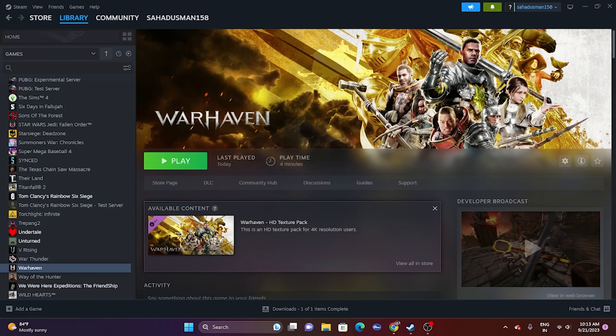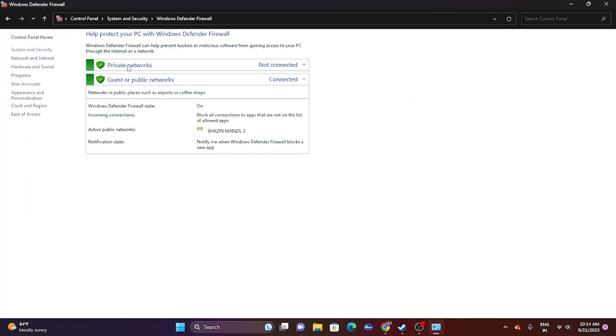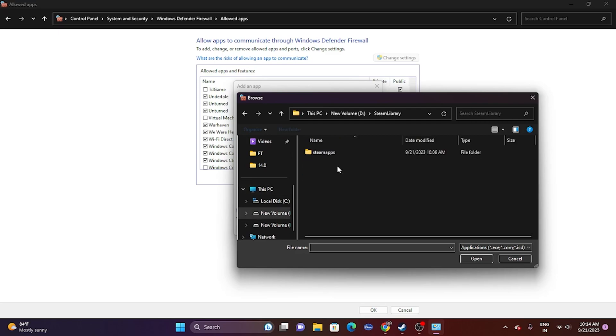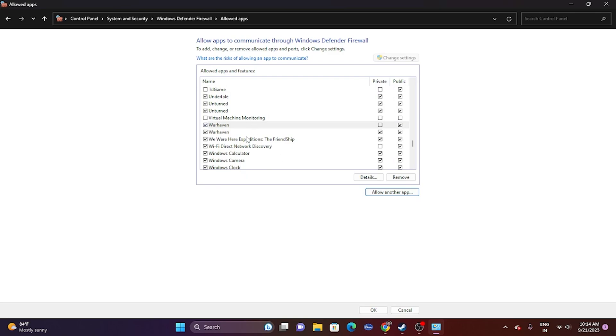Next, allow the game through Windows Security. Go to Control Panel, then System and Security, then Windows Defender Firewall, and click 'Allow an app or feature through Windows Defender Firewall.' Scroll down to find War Thunder and make sure both Private and Public are checked. If it's not listed, click Change Settings, Allow Another App, Browse, navigate to the game's installation folder, select the executable, click Open and Add. Make sure both Private and Public are checked, then close and try launching.